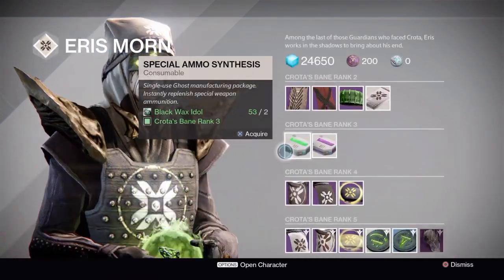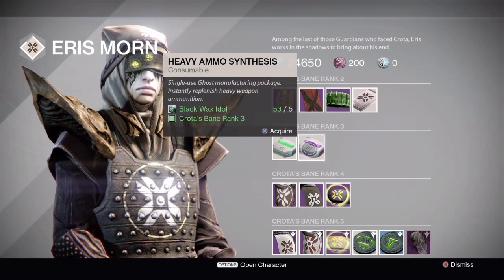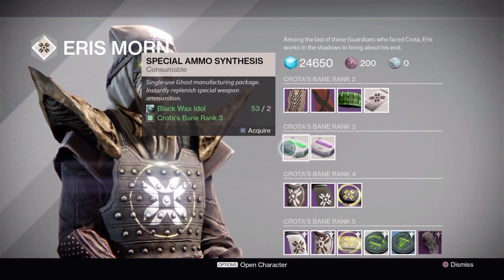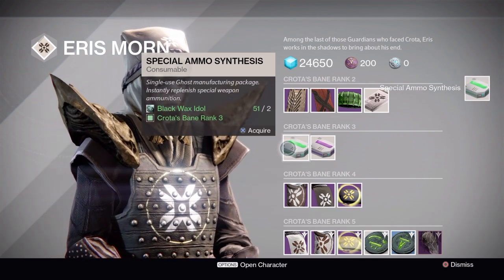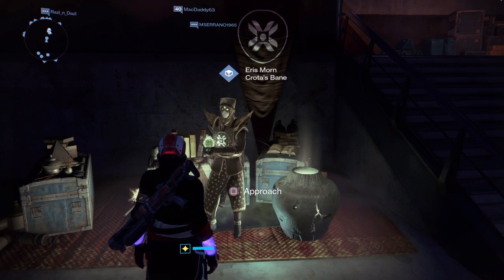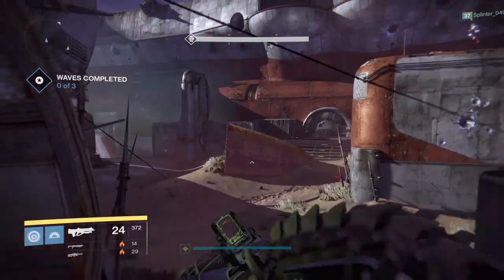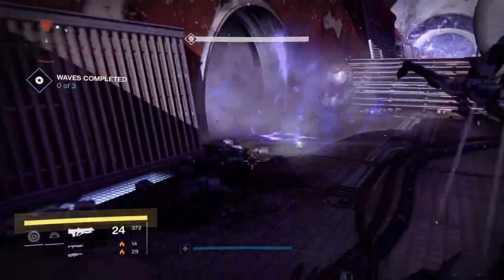Don't forget about Eris Morn — she will also sell you heavy ammo synthesis to rank up your factions. She doesn't use glimmer, just five black wax idols. Black wax idols are another consumable that people often have a large stockpile of. If you do, take them to Eris to get heavy ammo synthesis. If you don't know where to get black wax idols, it's similar to ether seeds but for the Hive — your Hive Majors and Ultras have a pretty good chance of dropping them.